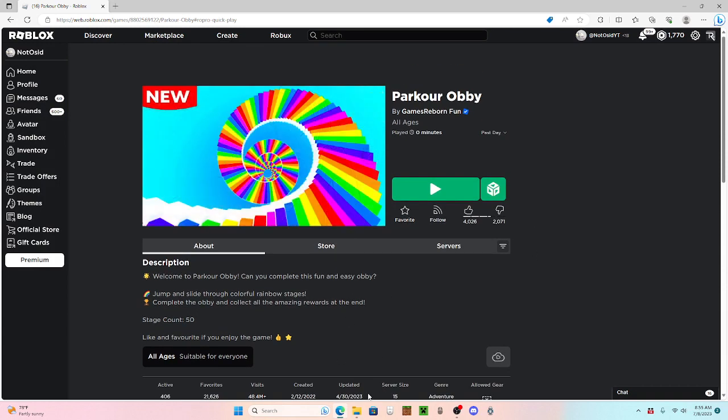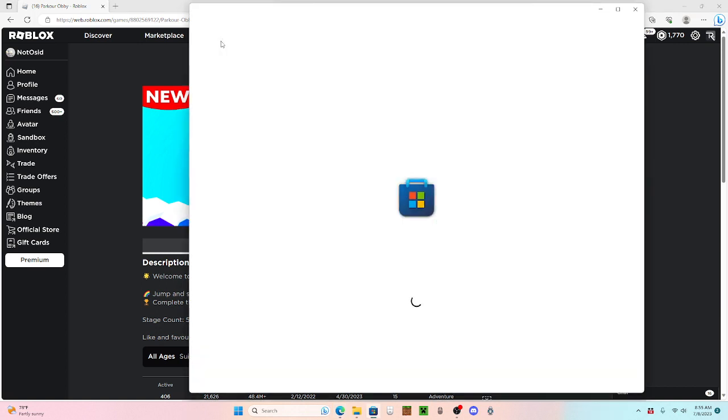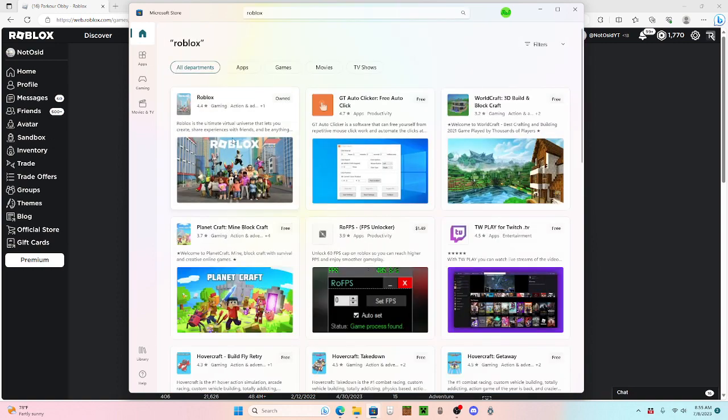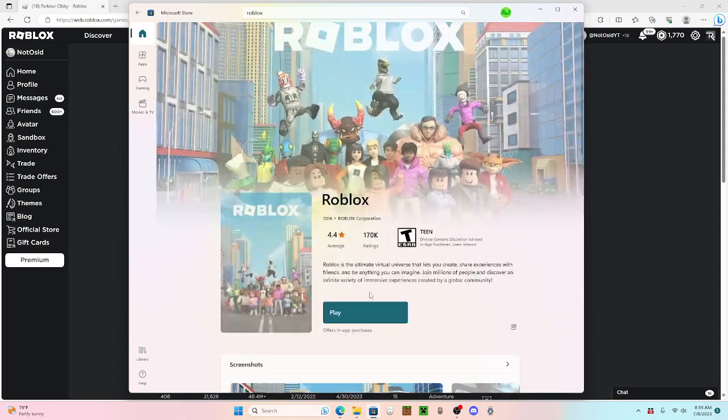This way is pretty simple - just play on the Microsoft Store. Let's test it. Go on the Microsoft Store, wait for it to load up. This is what I did when mine was broken. Go on the Microsoft Store, search Roblox - it's right here - and play.